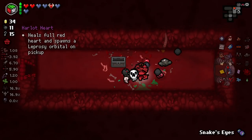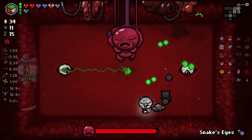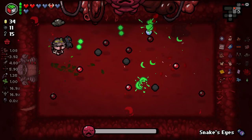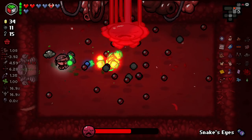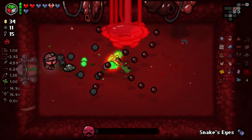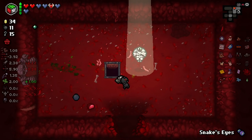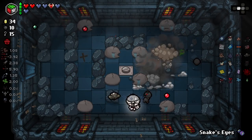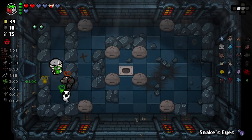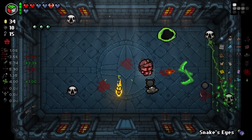Hallow Heart — it spawns a leprosy orbital and a pickup. We can only pick it up when we're not at full HP. Just get as many bugger tears on her as we possibly can and you're gonna go down pretty quick. I'm gonna go up — I don't want to go to Hush. If I had more health I'd be pretty confident, but unfortunately I've been taking hits like crazy. Let's keep on moving. The electricity is helping so much — just zapping everything.